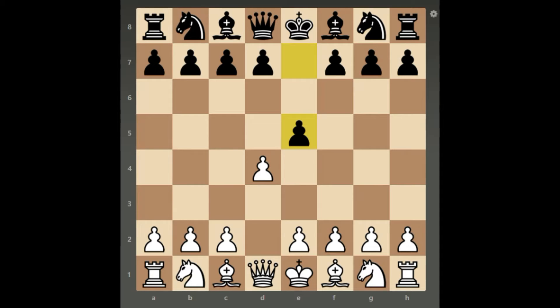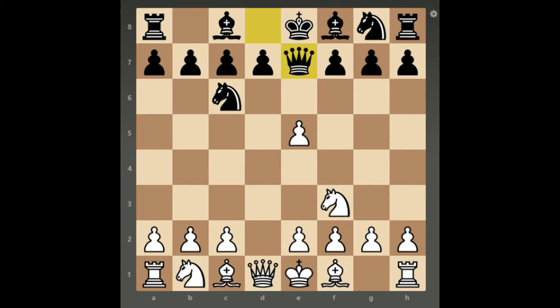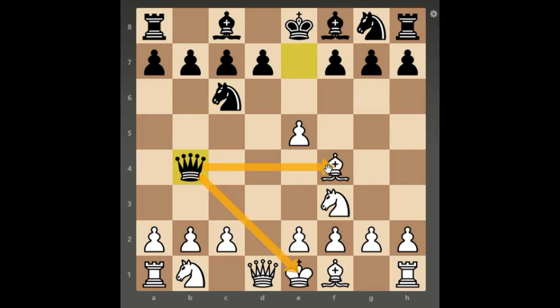In this position, white plays d takes e5, knight c6 attacking the pawn, knight f3 defending it, queen e7 attacking the pawn again, and white's bishop defends the pawn. Black then plays queen b4 check, which checks the king and attacks the bishop at the same time.